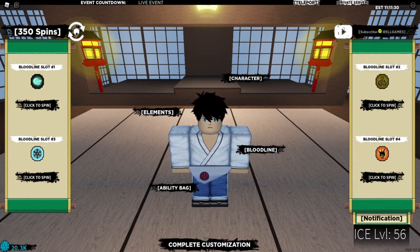Then 'rel 2020 year' with an exclamation mark gives you fifteen thousand dollar coins and a hundred spins. And 'REL SUB' all caps with an exclamation mark gives you a hundred spins.